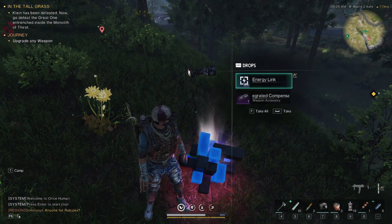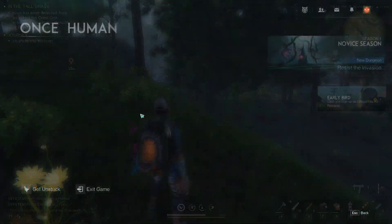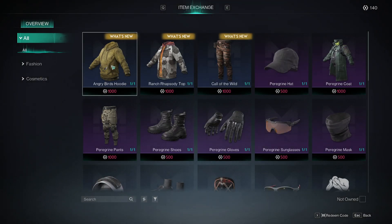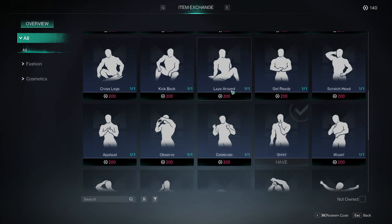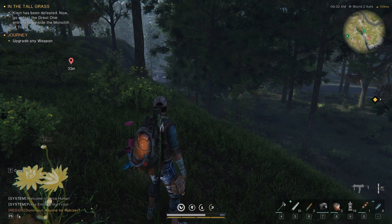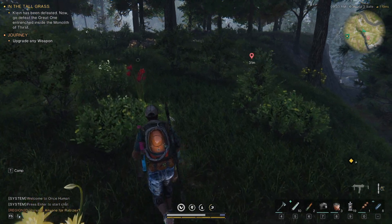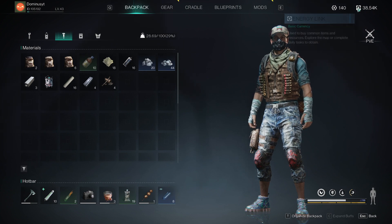And there is the integrated compensator accessory. If you don't have the emote, go to the shop — you can buy it for 200 Star Chromes. You can get Star Chromes from doing your journey or from purifying.